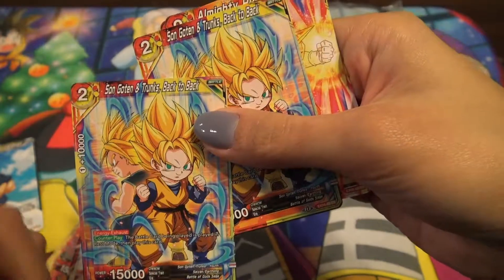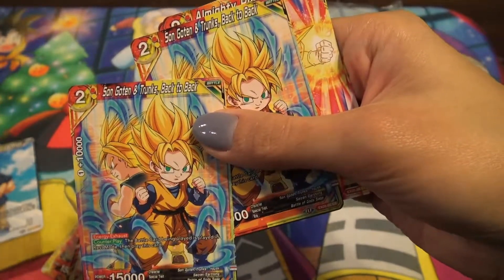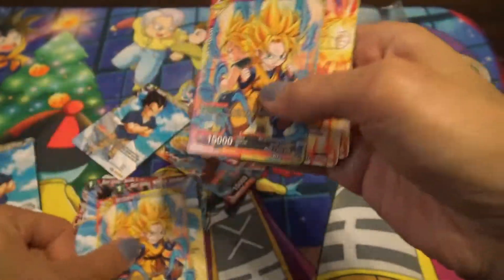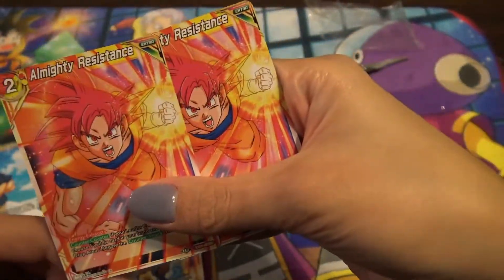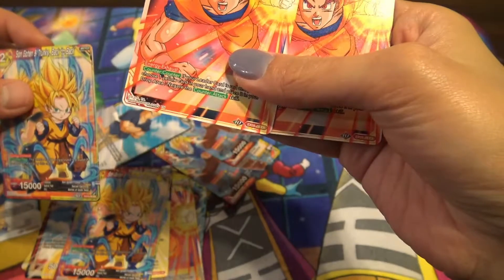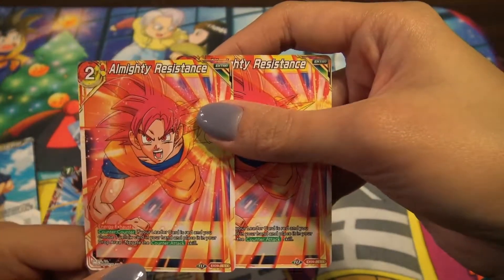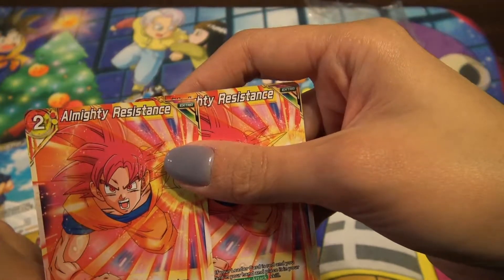25K power or less — so this is gonna be super good in Yamcha where they can attack active mode. And this is another Bulma target because it's Goten. Energy exhaust counter play, but the battle card being played is placed in rest mode. It's like Chompa to Trickster, but Chompa to Trickster is obviously better — it draws you a card, plus this doesn't get around deflect.